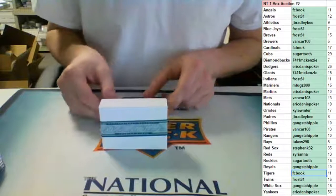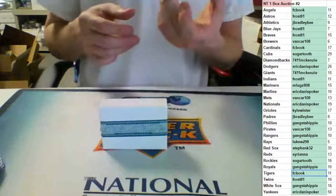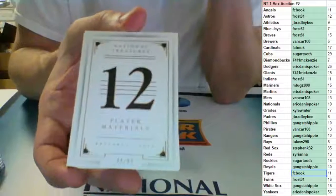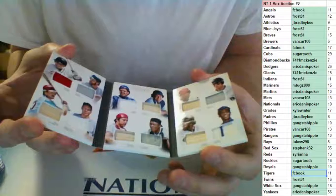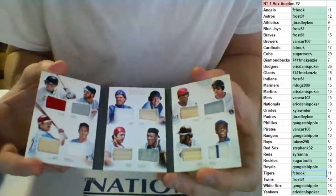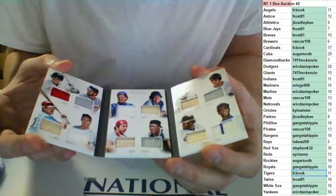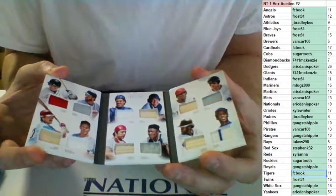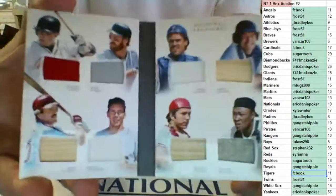Our booklet is numbered to 99 and it's going to be a random. A 12-player materials booklet out of 99 — pretty nice: Ozzie Smith, Ernie Banks, Cal Ripken, Barry Larkin, Elston Howard, Johnny Bench, Gary Carter, Mike Piazza, Brooks Robinson, Mike Schmidt, Chipper Jones, and Wade Boggs.